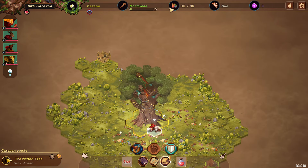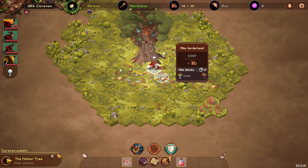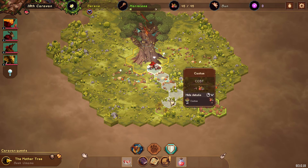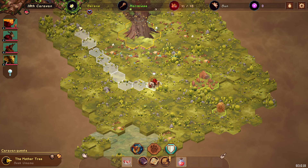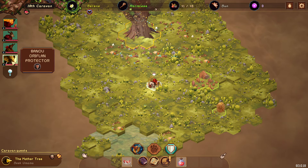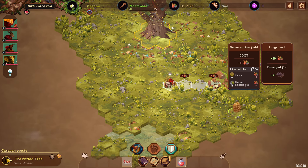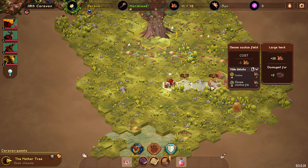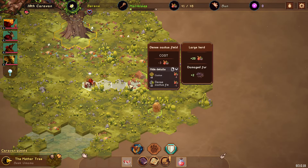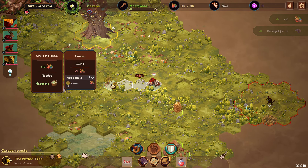You have a certain number of supplies — I've already upgraded my guys to have more. Moving each square costs us a number, so we're going to go down here because this gives us more supplies. Each step costs us one supply, so it costs us five to get here, but we're getting back 12. Our supplies go back up. If we fight battles we can get experience points and level up.